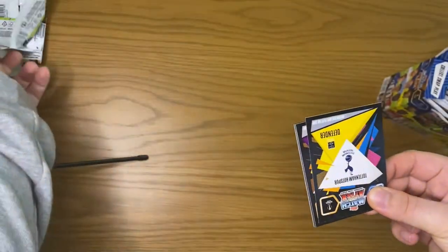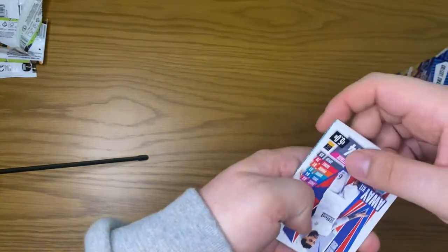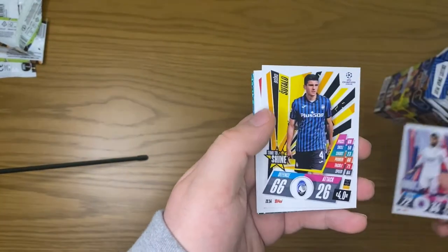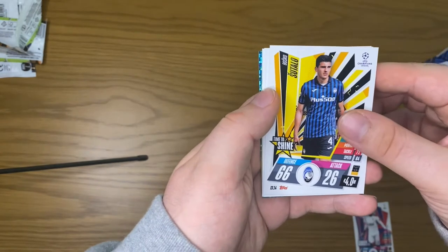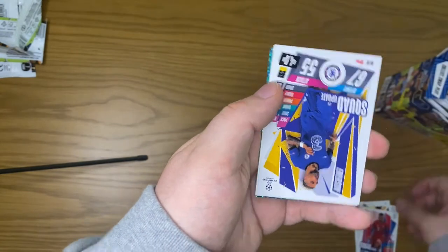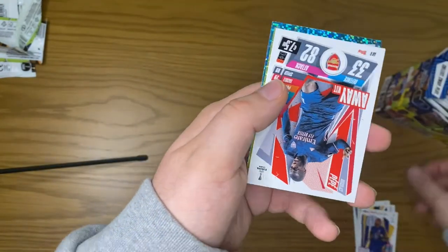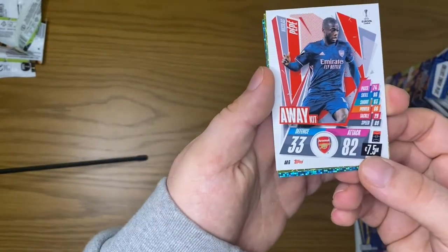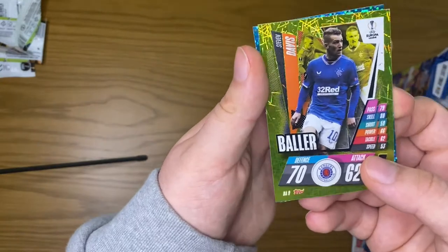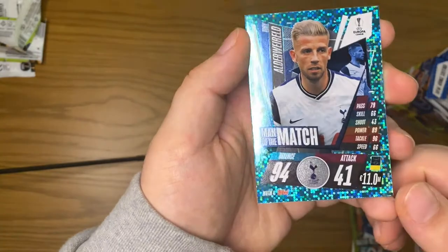I'm really liking the design of these cards, and for the value of the cards as well I think they're a great purchase. We have a Golden Time to Shine Taliso, a squad update Emerson, an away kit Pepe, a baller Stephen Davis, and a Man of the Match Aldeviral.